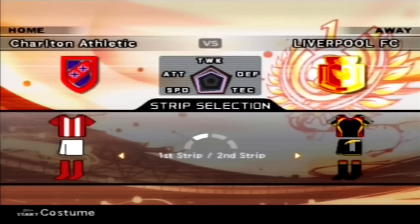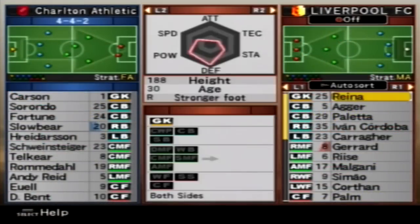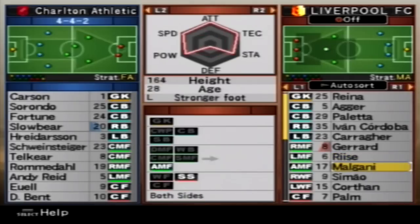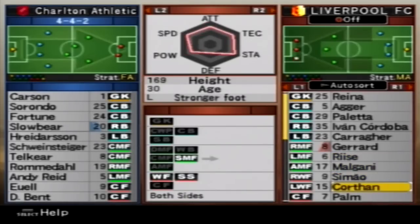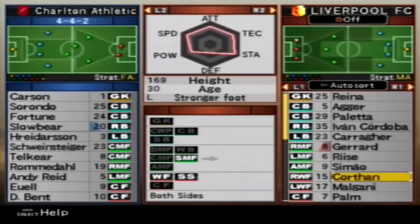I've got a black strip kit going on that I made. We're away so we'll play in that. This is our team - we played about three seasons or so. Charlton got Schweinsteiger - what's all that about? Malgani's got to go up front. He's an absolute legend on this game.